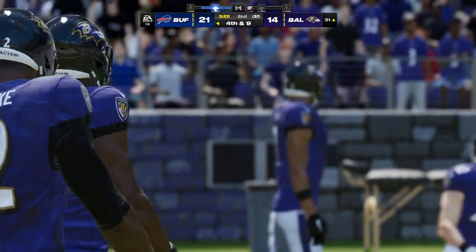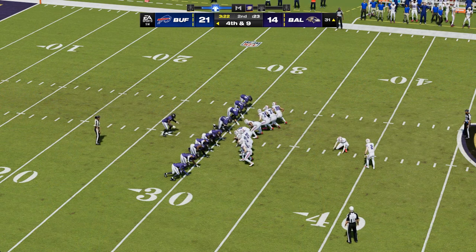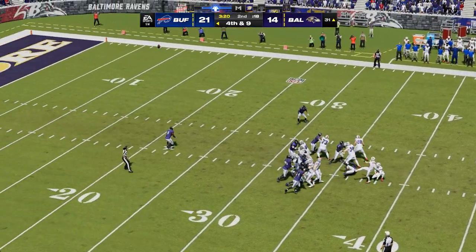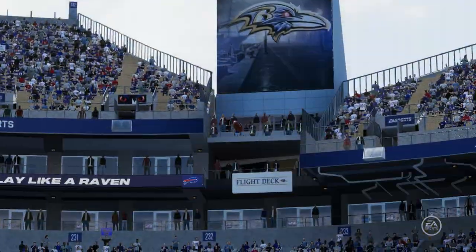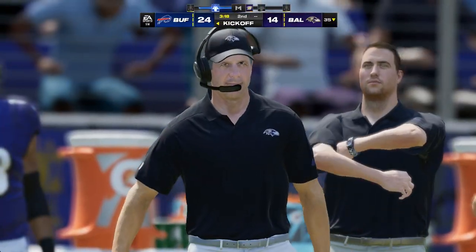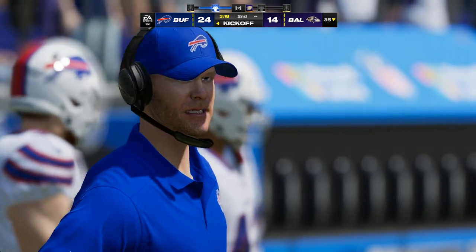That is certainly one way to frustrate a quarterback — run those extra defenders on the field. Dime package, lots of speed, no space to fit in the football. The kick by Bass is good, and the lead works its way up to 10 — 24-14. That one on target, adding to this first-half lead. Maybe we're too early to worry about one-score versus two-score lead, but this is where you start banking those points that come in helpful later on.